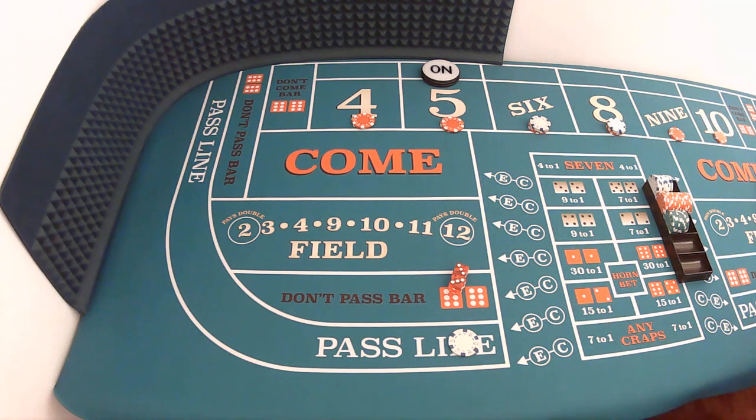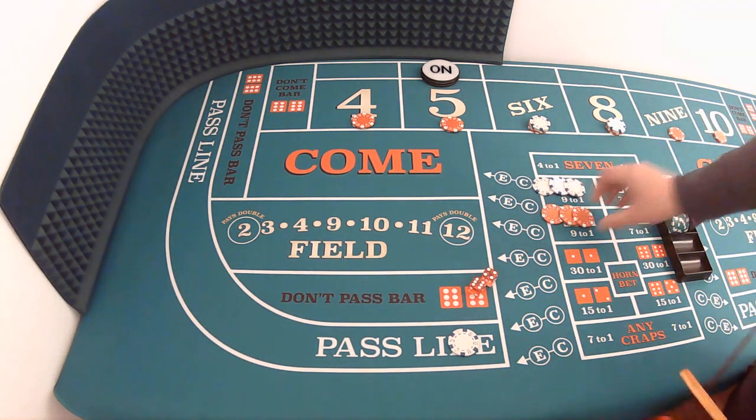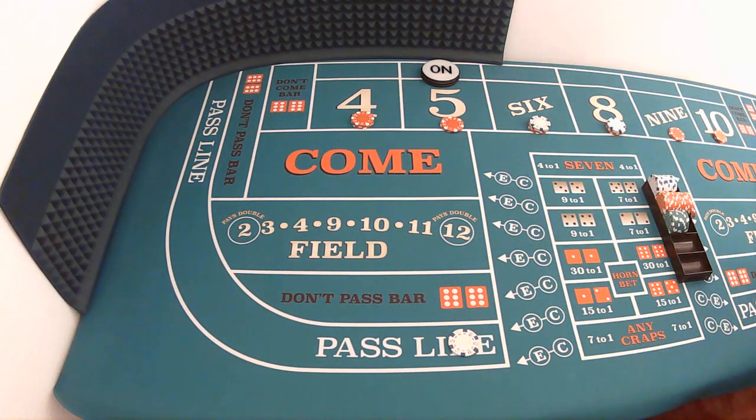Now we're playing on the casino's dime. Dice are out — six-four, ten. Now we're going to do a press and collect. If the number that presses hits, we press that number up and the sister number to that number up, and rack the rest. Eighteen dollar win on the ten — we're going to press the four and the ten up by one unit and rack the rest.